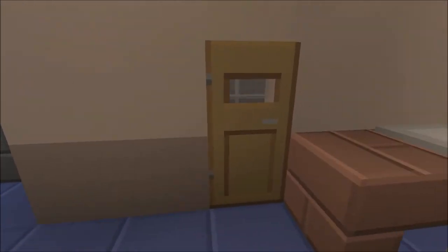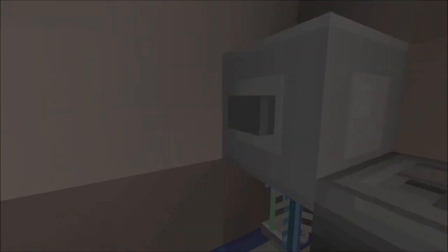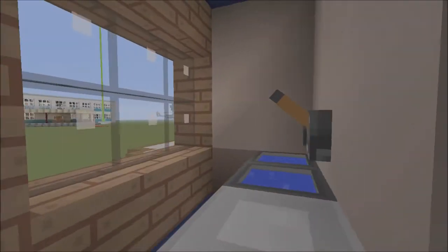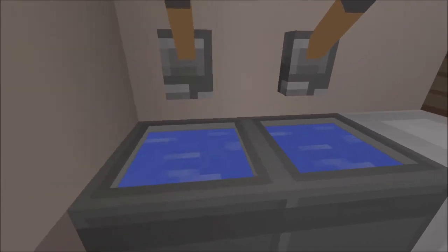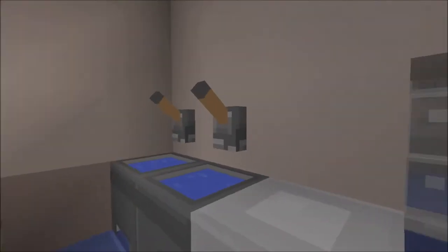If you head through here we've got a carpeted bathroom. Here's the shower and bath, here's the toilet, and two sinks with some taps, a table, and a window.